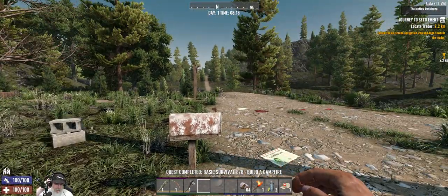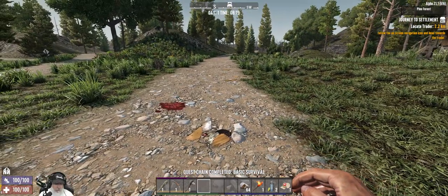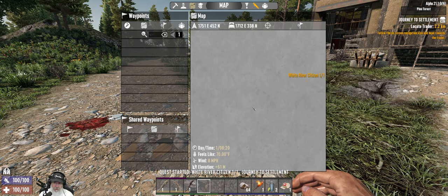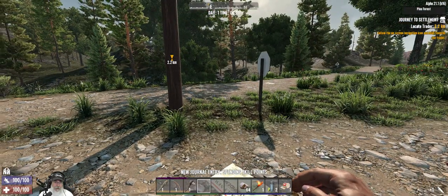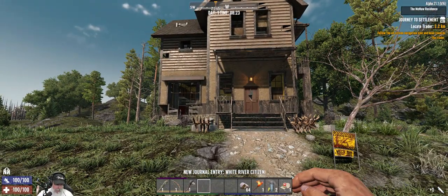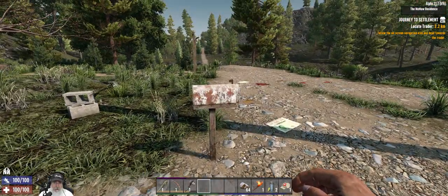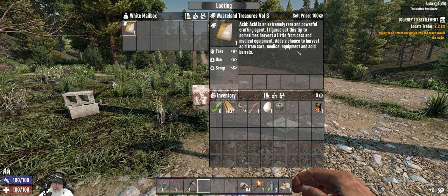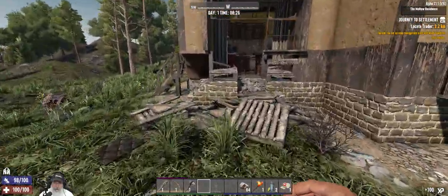We are finished with the opening quest and we are 2.2 clicks away from the trader. We're actually in a different area on the map than the other places we've started, so we have to go east from here. I hope that doesn't go into the burn biome. This is the same POI we had our base in during life two, just in a different map location. There's a chance to harvest acid — that's a good one. Hopefully we can luck out and find the cooking pot in here.